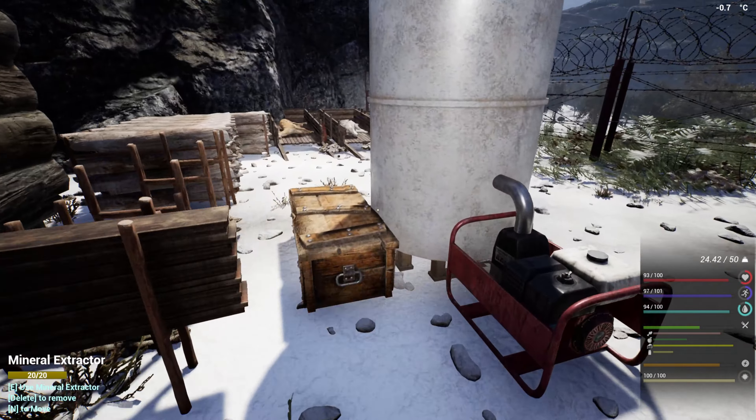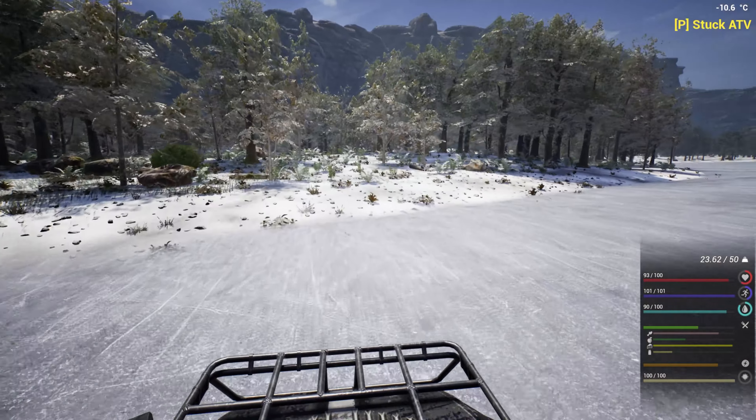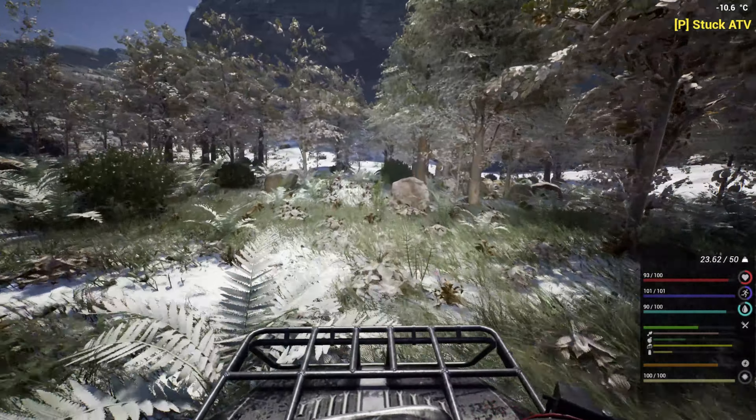Let's do biofuel on both the generators real quick and then we'll do a quick clay run. I need to get the light values back on ASAP as well. Let me grab any of the spoiled food and we'll turn that into biofuel. Craft — there's three biofuel, and another five. We'll get this one going, split one, put four power on. Then let's do a quick drive across to the cave, do the same thing, and we'll grab clay on the way back because we need clay for those roof pieces.